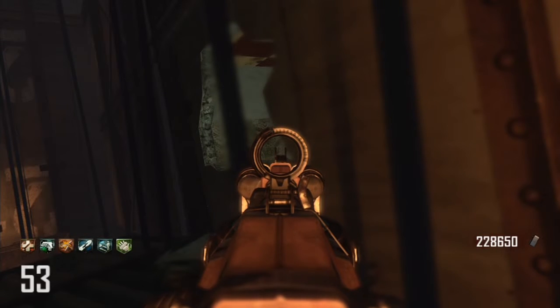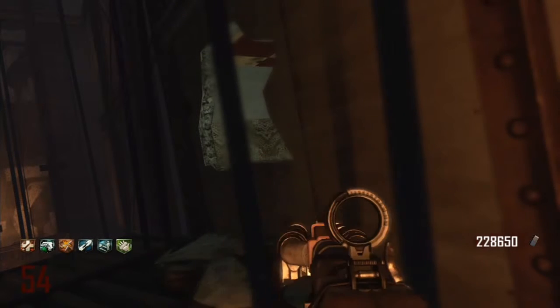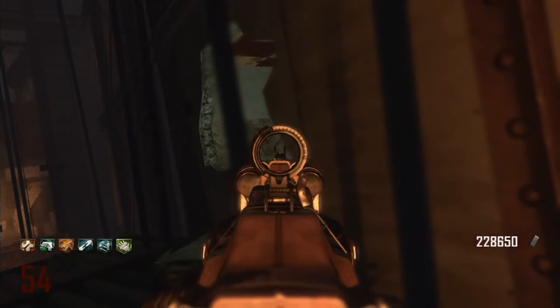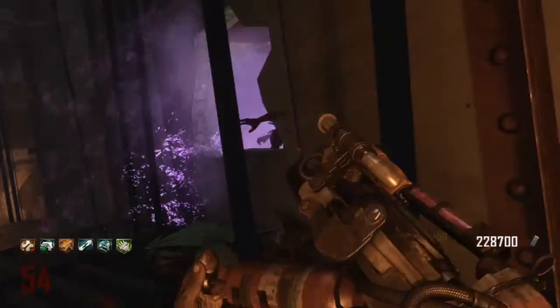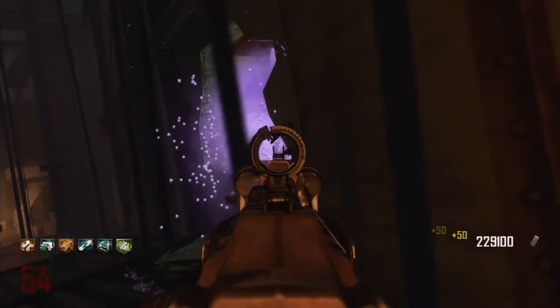Yo, what's going on guys, Jerome here and back with another Black Ops 2 video. In today's video I'm going to be showing you guys an invincibility barrier glitch on the map Diarize. This is a new glitch that has come out recently and it is available after the patch, because there was a patch on the 19th of February which patched up loads of glitches, and there aren't many glitches at all on Diarize.